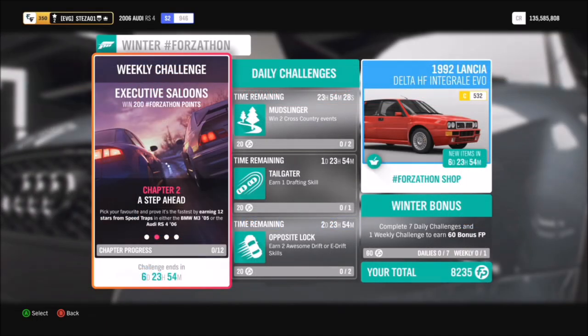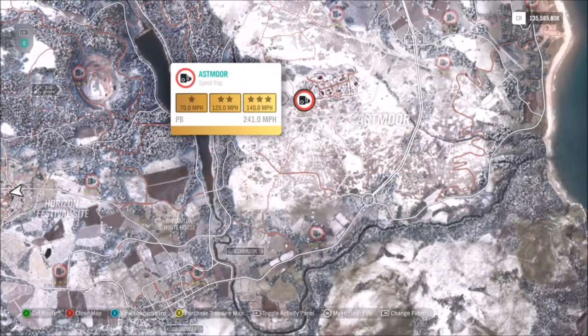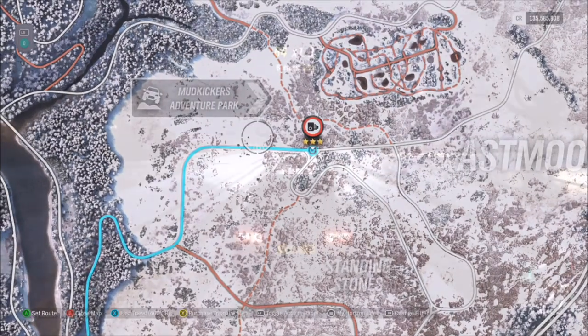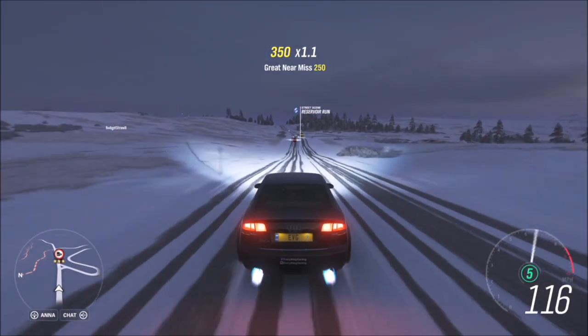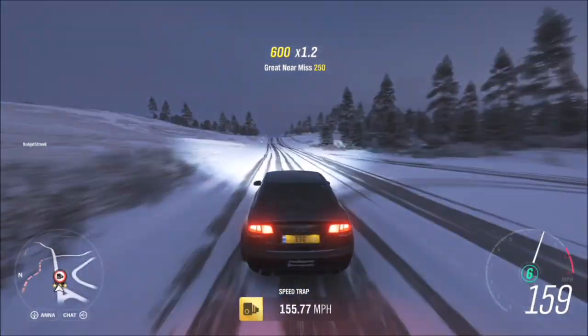It's got the all-wheel drive system for the winter, so no worries there. The first challenge wants you to get 12 stars on a speed trap. I recommend going to the Asmore Speed Sign as it has the lowest high speed for three stars out of the majority of speed traps, and it's very easy. Three stars is just 140 miles an hour, which for this car is absolutely nothing.